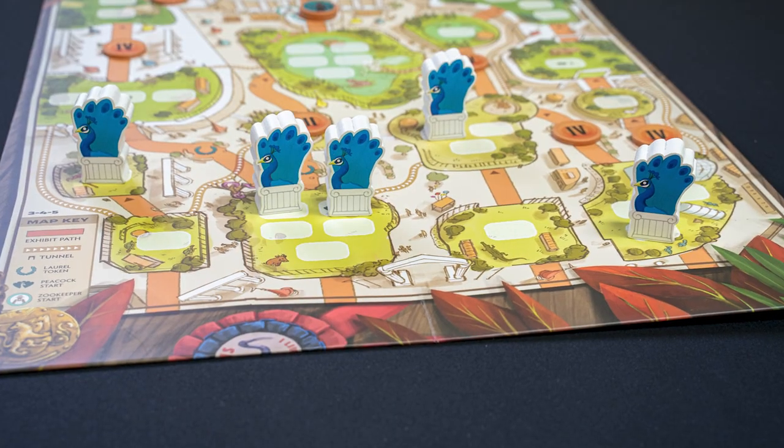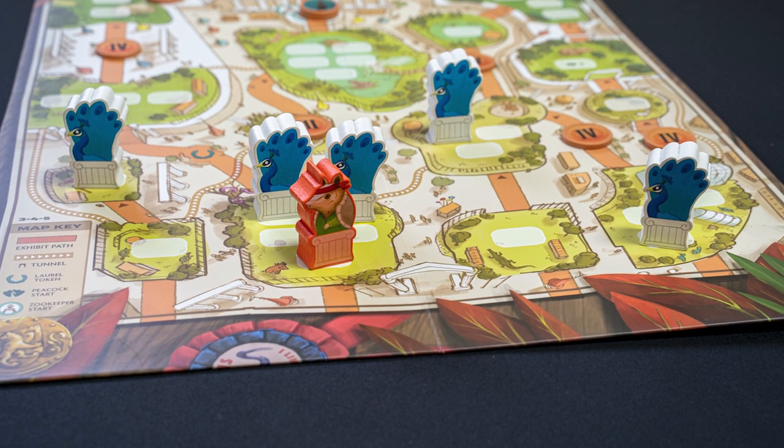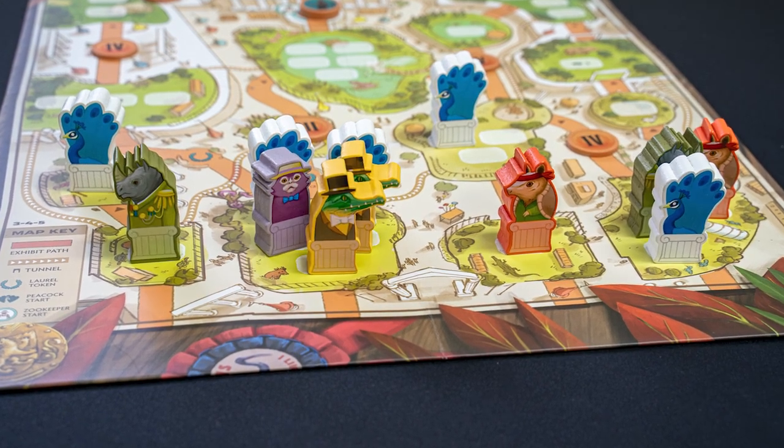To move an animal into the zoo, simply take one of your animal tokens and place it onto one of the spaces at the bottom of the board. If all of them are full, you can't take this action.